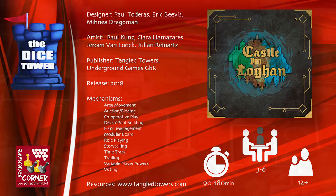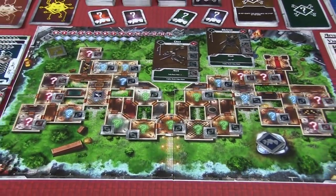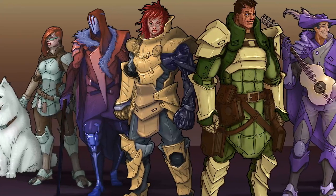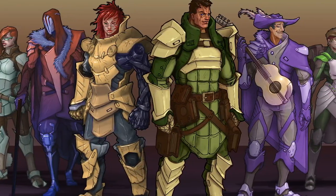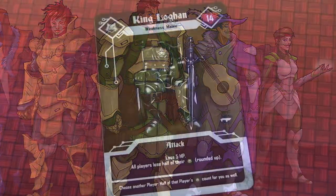Come travel with us through time where decisions are your ultimate weapon. It was inevitable — someone went and made a time machine, and of course in doing so, broke time. You play the role of an agent from the future who is sent back to correct the mistakes and damage that the villain has created in the timeline.